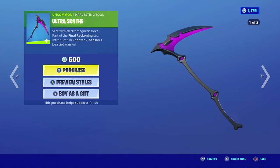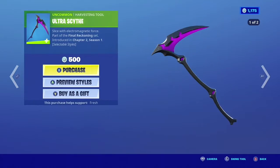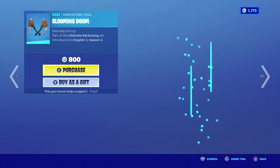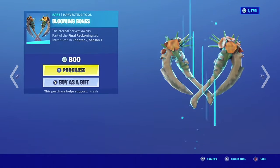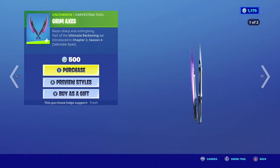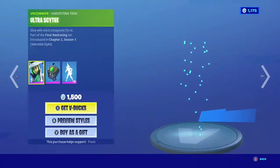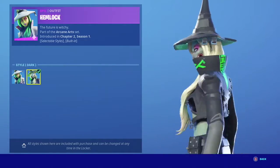We have the Ultra Scythe — it looks really cool, I like the black and the purple. We have the Reaper — it's pretty nice, big X. We have the Blooming Doom and the Blooming Bones — that's kind of whatever. We have the Group — I already reviewed that, I don't know, it's kind of stupid.